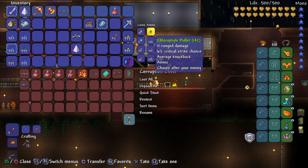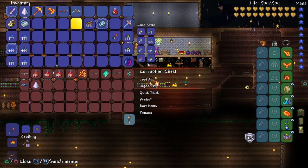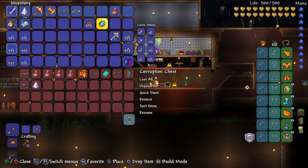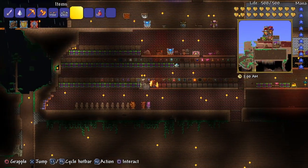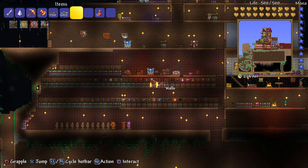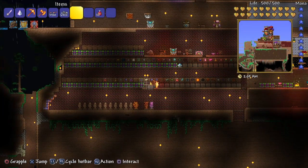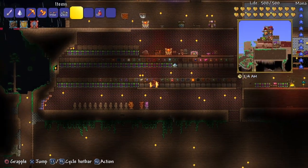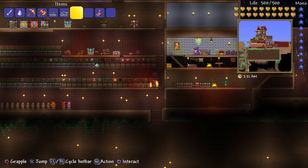All right, let me organize my weapons. So basically what I'm going to be doing is extend — I guess I'm going to extend my house, like make a little passage or something. I don't know, maybe I'm going to do something like that. And let's get right into it — first I gotta make something.